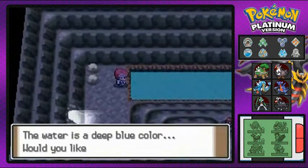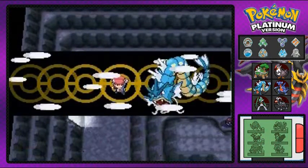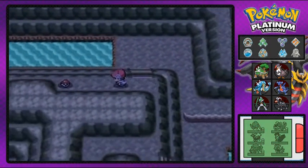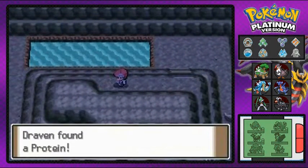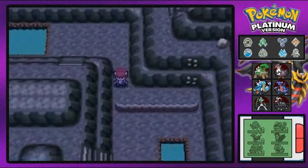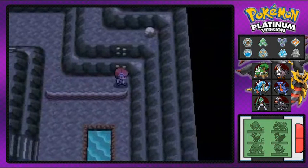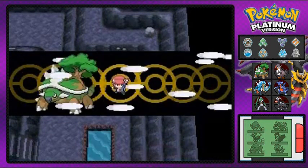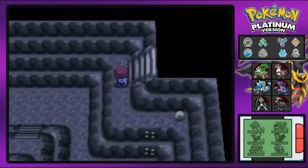We're just going to be surfing right here. A few things you're going to need in Mount Coronet to get to the Team Galactic guys: Surf, Strength, Rock Smash, and Rock Climb. Any areas where you see patches of boulders you can climb usually means you'll find Team Galactic guys right around that area.